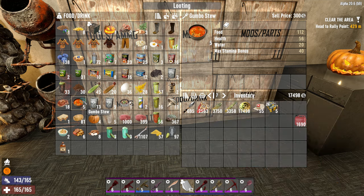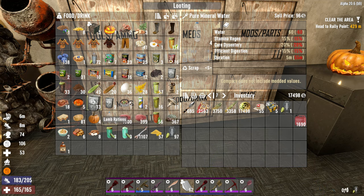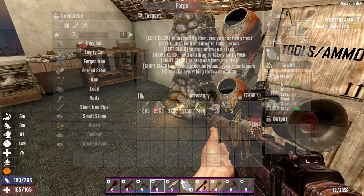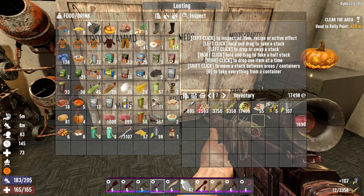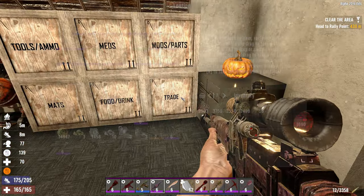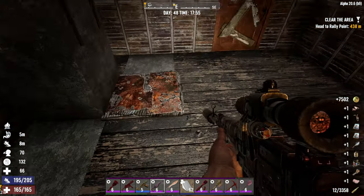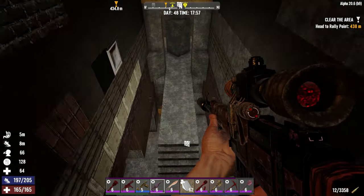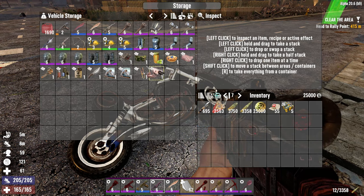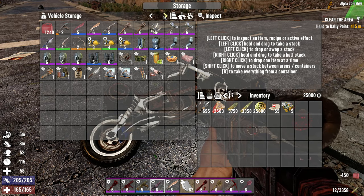Let's eat some food - gumbo stew definitely - and sexy water, just take all of that. Meat stew, yeah sure. More food - I've got loads of empty jars now. I'll fill them up as and when I need to. I'm going to the trader, I've got a bit of time. Just take everything I can, throw it all in my bike. I've figured out that doing this doesn't hurt me - so we've got a shortcut down. Everything apart from the fuel - fill the fuel back up, then press one and get back up.